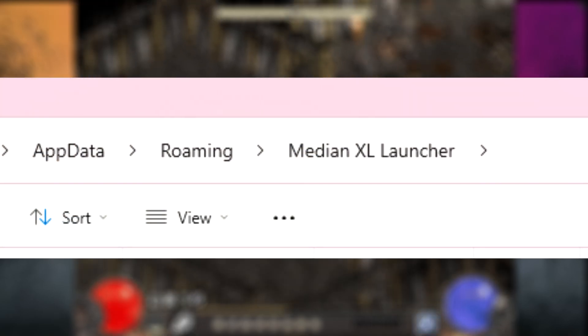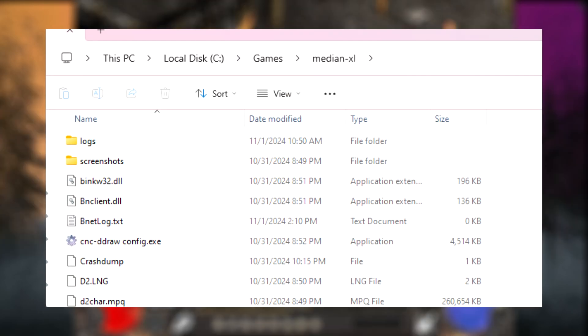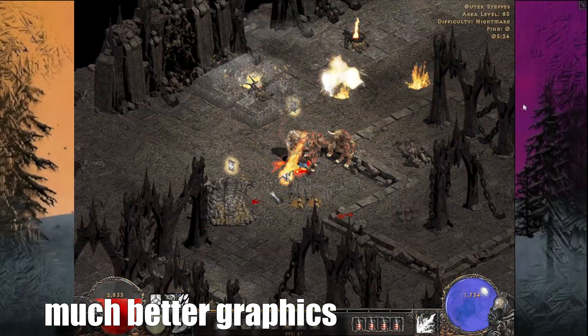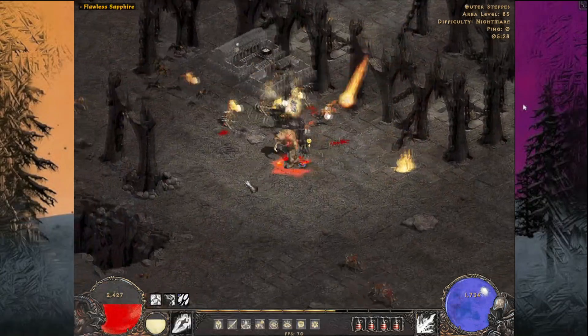Make sure that the new folder is in AppData. After that's done, start the launcher and let it install the mod — it should be in C:\Games\MedianXL. If you just want the basic graphics, you should be done here, but if you want that buttery smooth 60fps gameplay with a bunch of extra options, we need to do a few more easy steps.